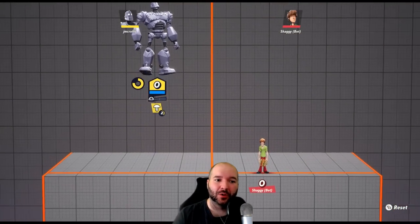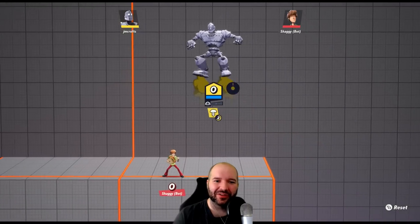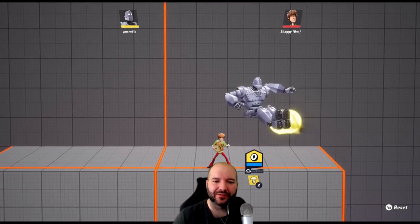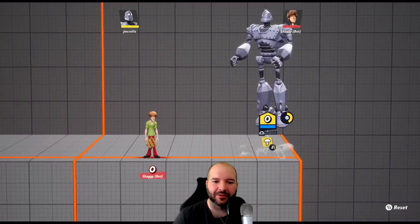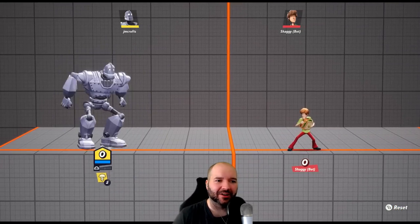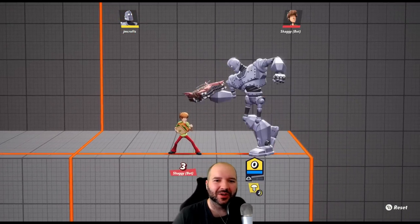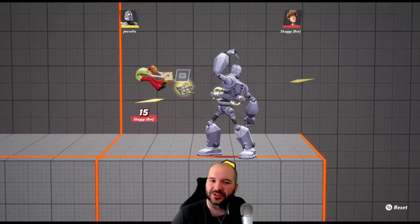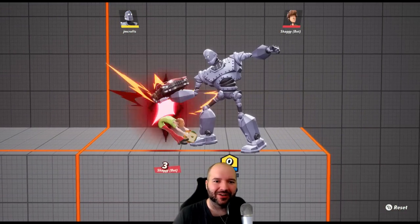You're going to want to keep your bolt count pretty healthy so you can take advantage of the shield. He has other meters to pay attention to as well — he has a fuel meter that allows him to fly. He can only fly as long as he has fuel, then he has to come down. Several of his attacks use the fuel meter too, like his neutral air, which gives you a little boost off the ground.